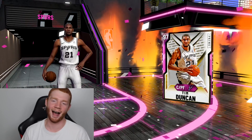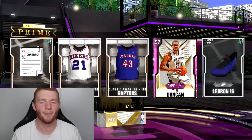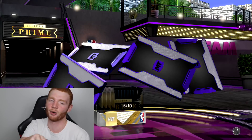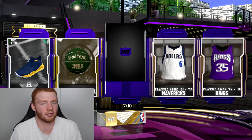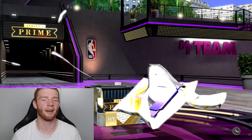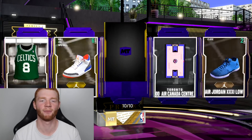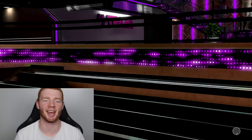It certainly was — I love it! My highest overall pull — 97 overall Tim Duncan, just like that. The packs were good! We get a bronze but that box was insane. I'll do another 10-pack box if we get a diamond or higher. Tiago Splitter — every time you get a ruby you know it's him. Draymond Green four more times. Final pack of this box — Zion, the man.